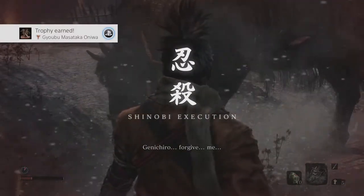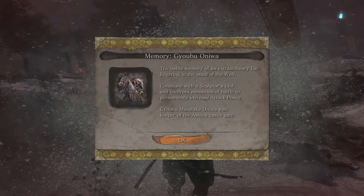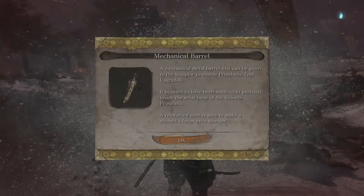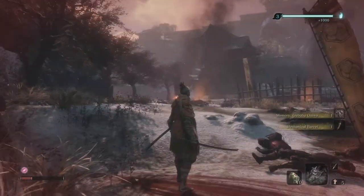Wow, okay — that was on the first try, and the horse didn't actually die. Memory: Gyobu Oniwa — the battle memory of an extraordinary foe. Gyobu Masatake Oniwa was keeper of the Ashina castle gates. We also get the mechanical barrel — a metal barrel that can be given to the sculptor to enable prosthetic tool upgrades, made to fit perfectly inside the wrist bone of the shinobi prosthetic. I think we just one-shot the boss fight.